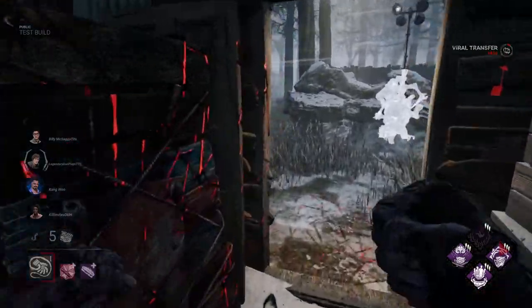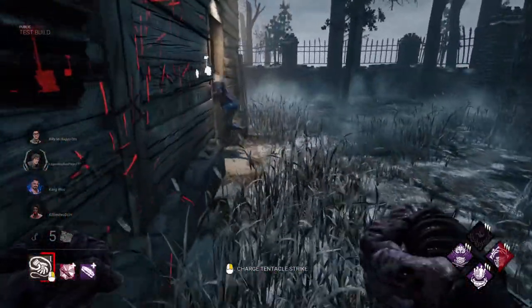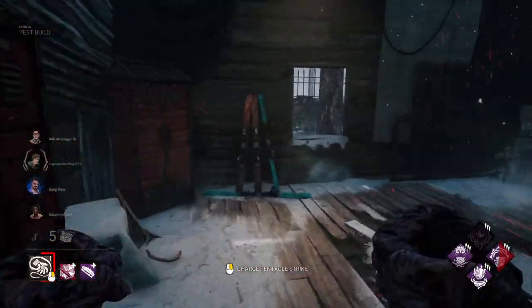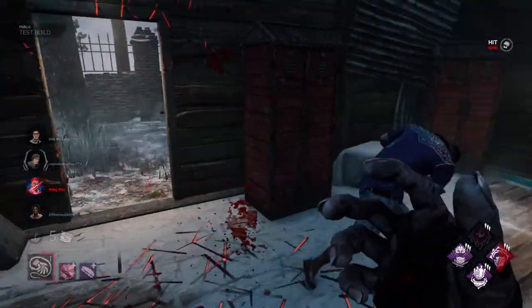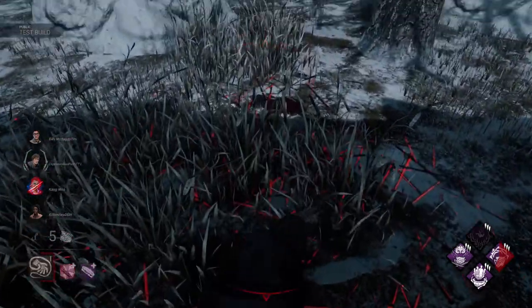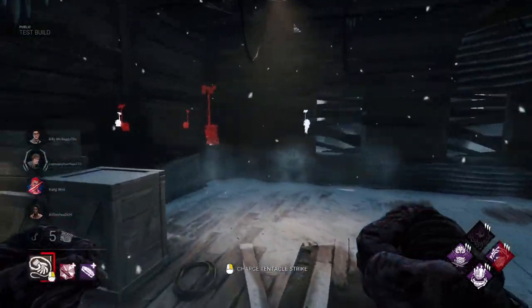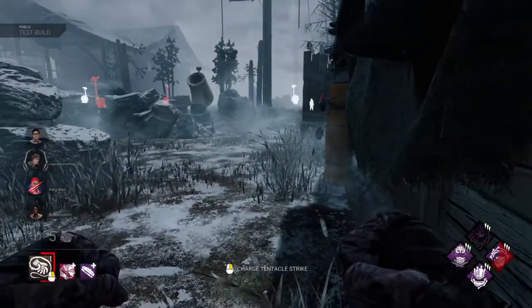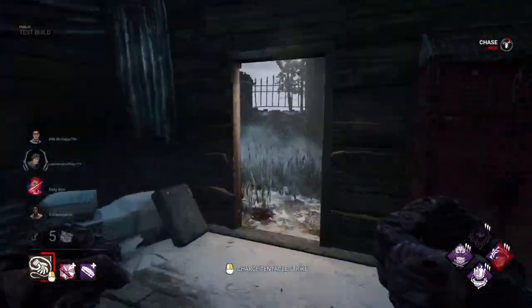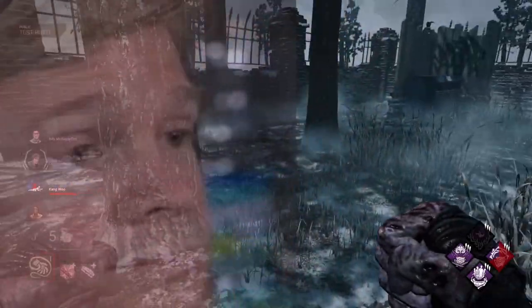Gotcha. He didn't drop the pallet though. The window's still not blocked — I thought it would be for sure. If I can't get another hit here, I'm just not going to bother. Oh, he didn't fall for it. Okay, well, I stand corrected — it seems that he did.